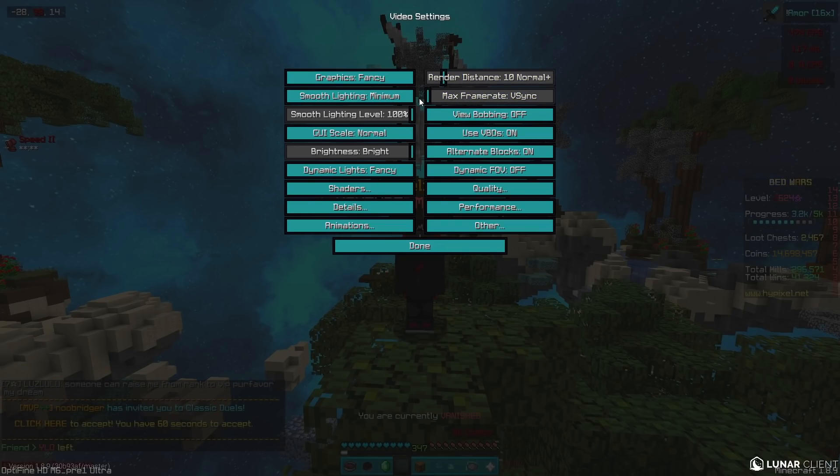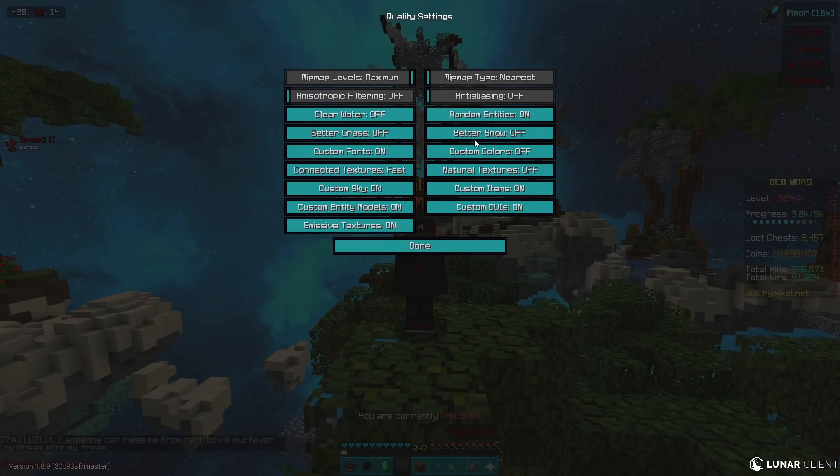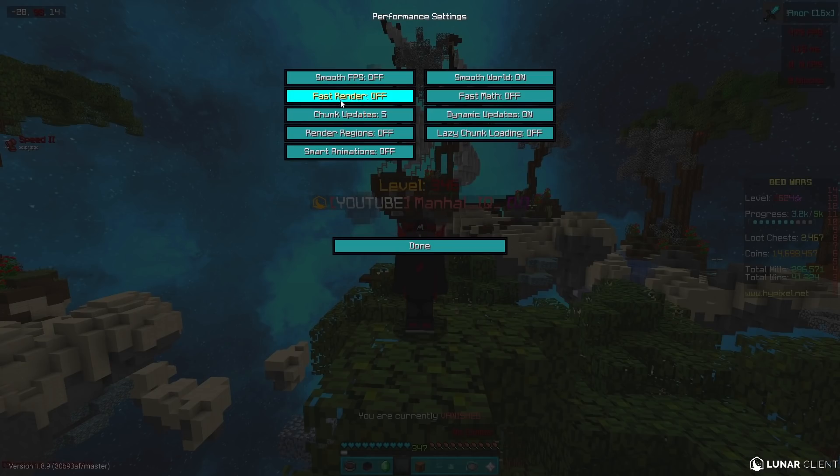For frame rates I have it at max. View bobbing I have off because I play Bedwars and it's bad for speed bridging, but you can have it on — it's just personal preference. Dynamic lighting is on, AO is off because most Bedwars players have it off. For quality, you can just copy all these. Make sure to have custom sky on so you can see the sky in your texture pack.